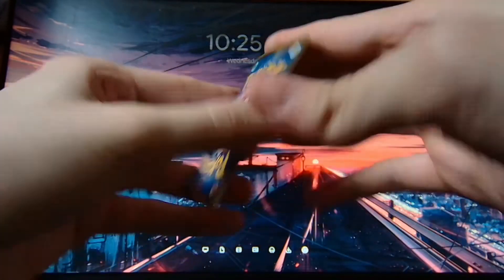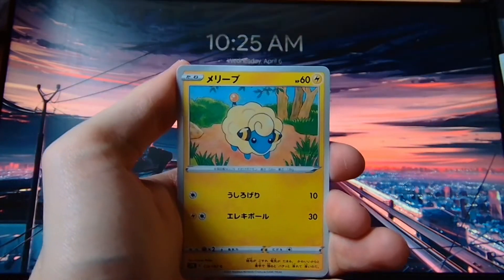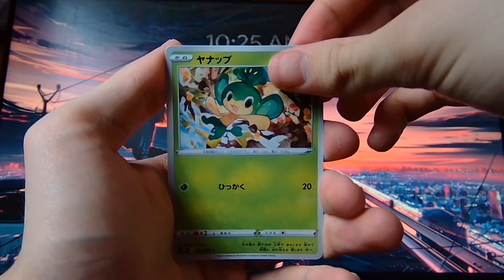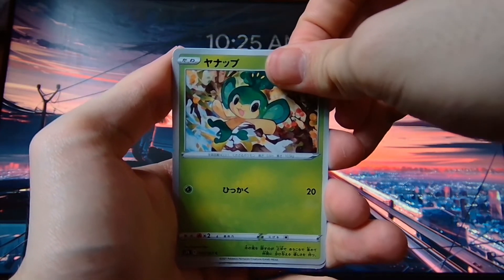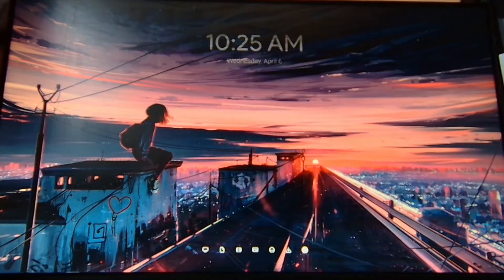Let's open up this one. We have this guy, we have Ninetales, we have Mareep, a leaf monkey — name is on the tip of my tongue — and then we have Mountain Stadium.